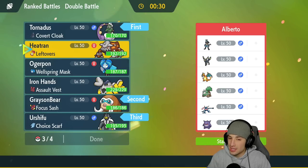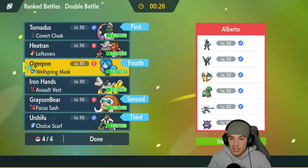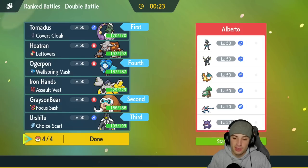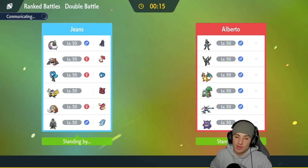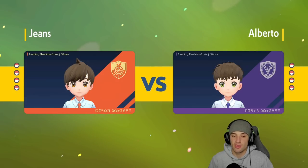I might just go Water Absorb with Wellspring Ogerpon because then we can deal with Greninja — Water moves are super effective onto it. For Charizard the only Pokemon we'd have to watch out for is Torterra, but Water moves are neutral against it since it's Ground and Grass type. I can still hit it hard with Ivy Cudgel.